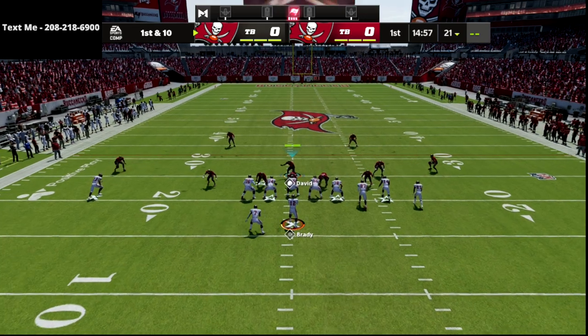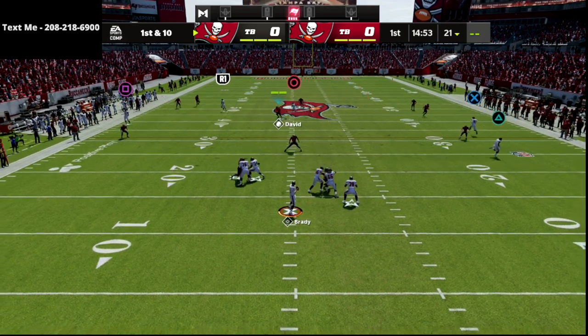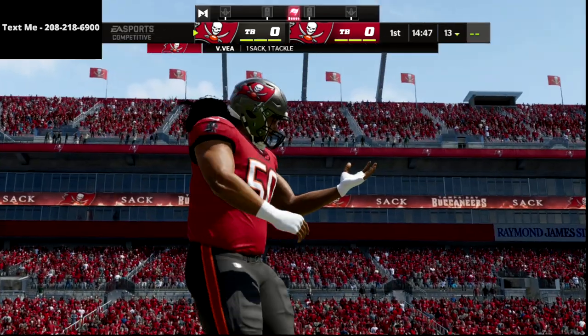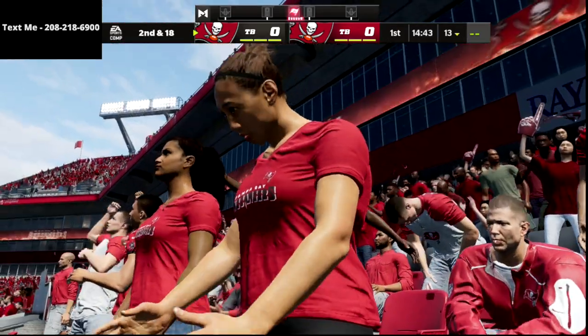All you're doing is looking for anything over the middle — any kind of post routes, you're going to take that. As you can see, one of the best plays in the game, double post, pretty much everything's taken away. You're going to have great sheds because you want to leave your user blitzing. That's a really, really important tactic.